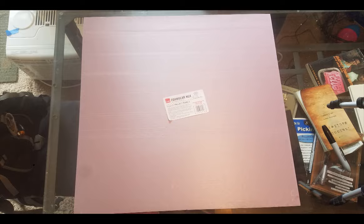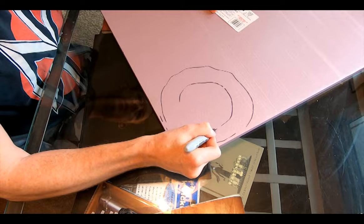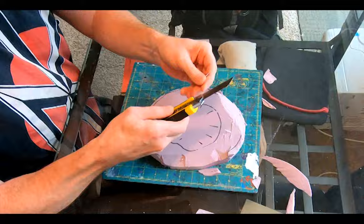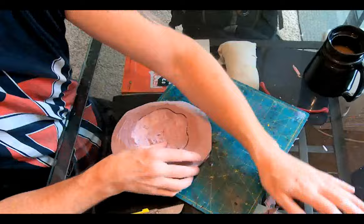I grabbed a sheet of pink insulation foam from Home Depot — it's an inch thick, so it should be perfect. I sketched out the perimeter of the crater with a Sharpie, and the inner part which will be the ridge. Extending my utility knife out all the way, I dragged it around and cut free the crater. Once it was out, holding it at an angle, I sawed around and got the uphill gradient. Then I aimed into the middle and sawed around in a circle to excavate the blast pit.